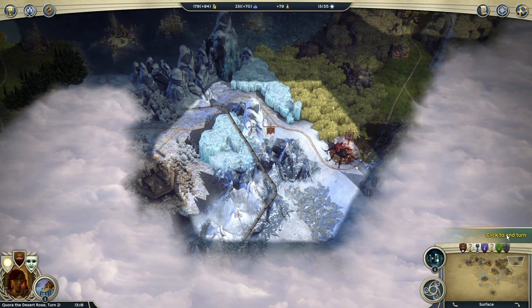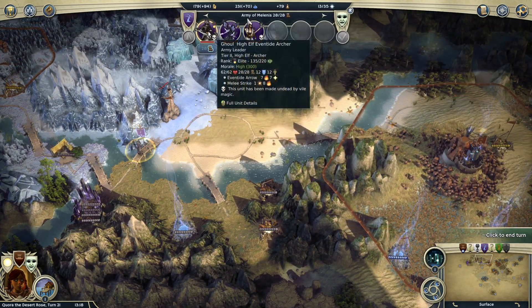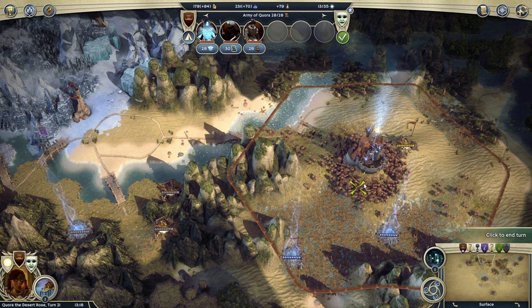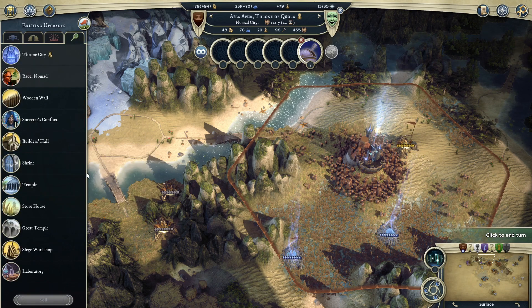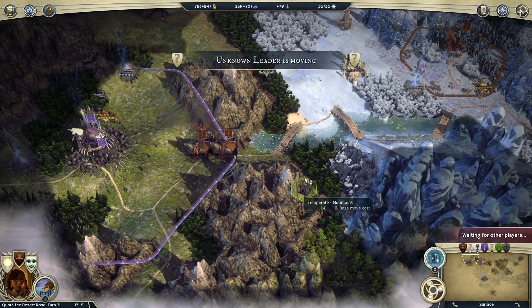We'll end the turn there. Let's check out Milenus — I want to watch the throne, and I need to keep an eye on a few units moving through my domain, including an eventide archer, which is pretty strong. I'm a little worried about the throne city because we have some guards, but not really optimal ones, and no real defensive structures — just the wooden wall it starts with. We'll end it there and see what happens.